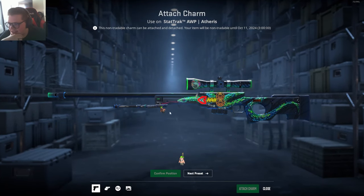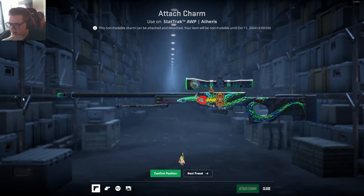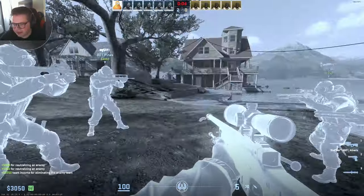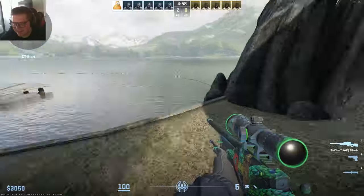Question: can I put it at like the tip of my AWP? Oh my god, I can. I can just put it right at the tip. Right here I feel like it'd be too disturbing. Alright, let's put it at the tip. Let's go ahead and buy the AWP. It looks like a little piece of snot is left on my gun, bro.